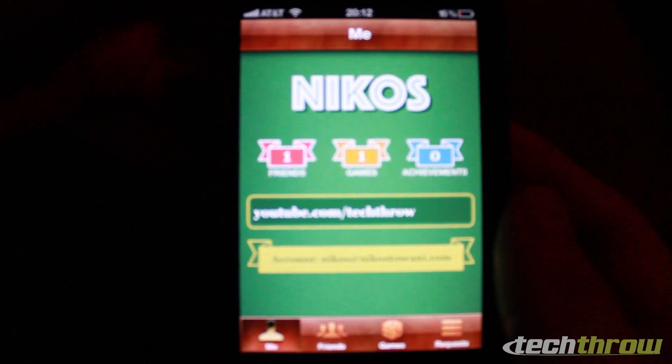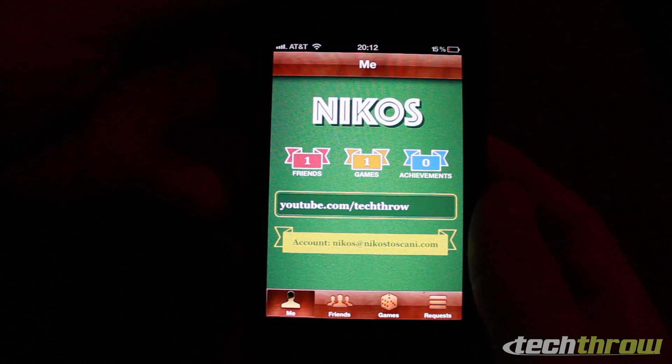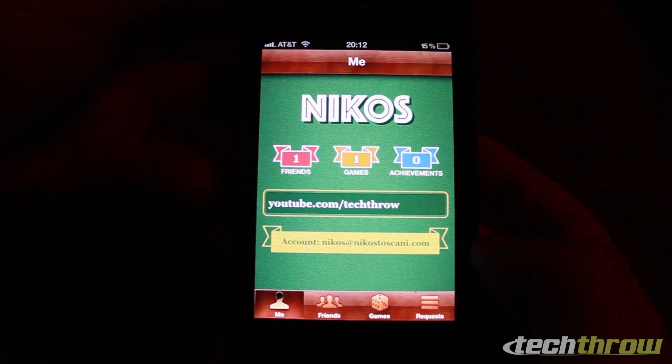On the main screen it shows my username and tells me how many friends I have, how many compatible games I have, and how many achievements I've earned. What you see in the middle is a shameless plug, and under that you can see my email address.